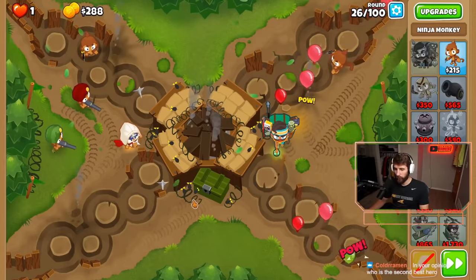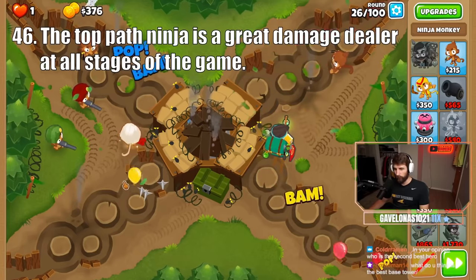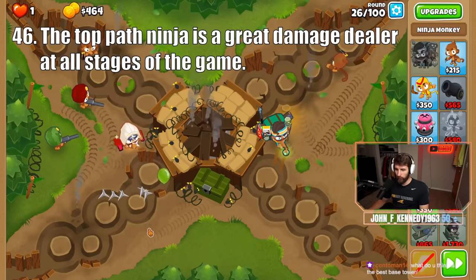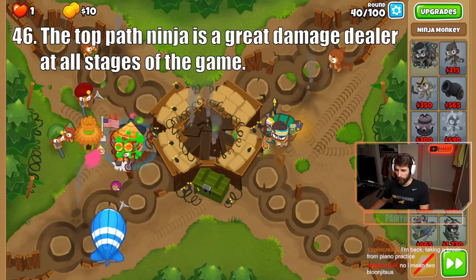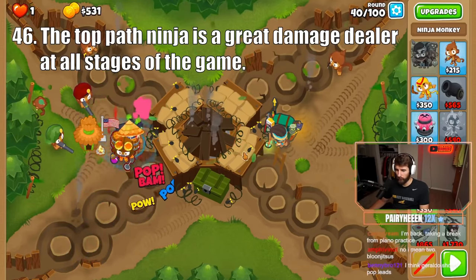Next we have the Ninja, with the most popular path being the top. This really starts with Double Shot, as it is an early game monster, especially when paired with Seeking Shurikens, and makes for a great stepping stone to Bloon Jitsu, which is the most common way to beat round 40. Just pair this Ninja with an Alchemist and a Hero and it will carry runs on easier maps through rounds 45 or 50.